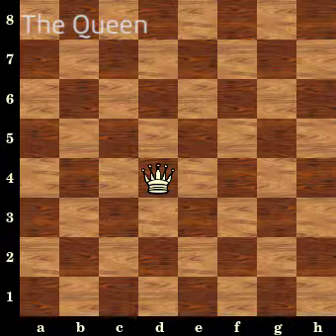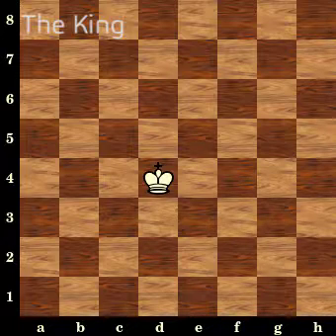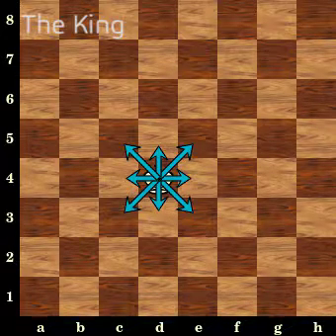The queen has the combined powers of the bishop and the rook, making her the most powerful piece in the game. The king is very fragile, moving only to any adjacent tile to it.